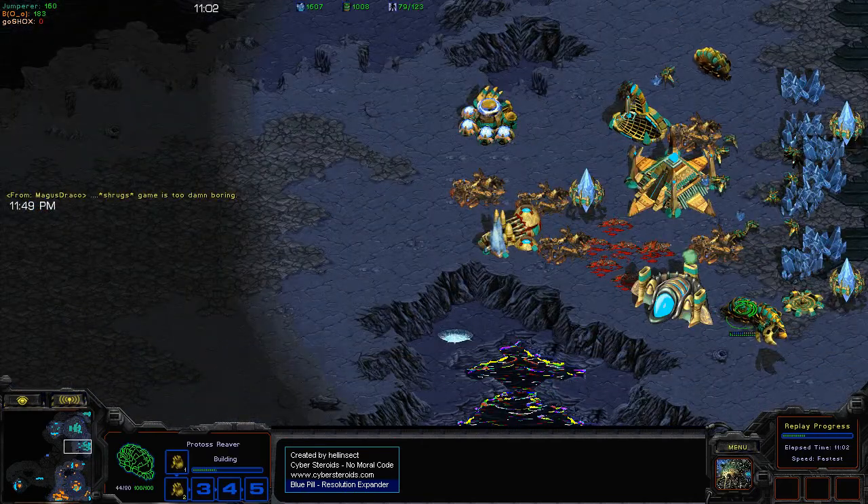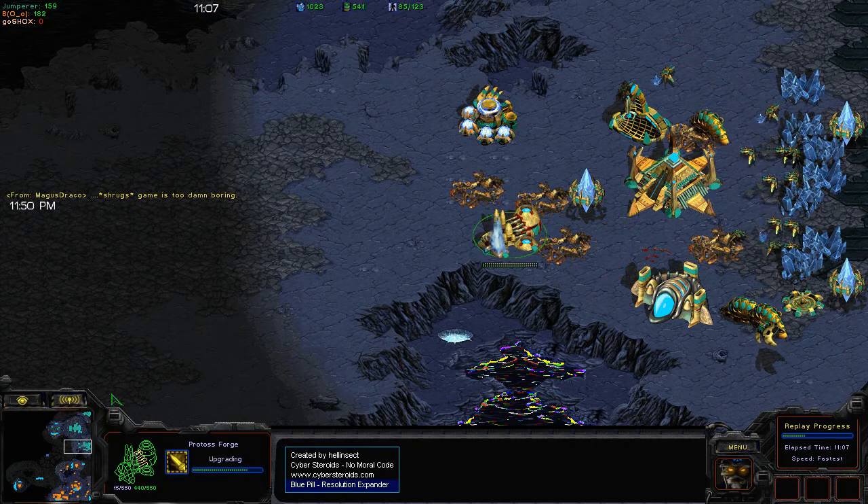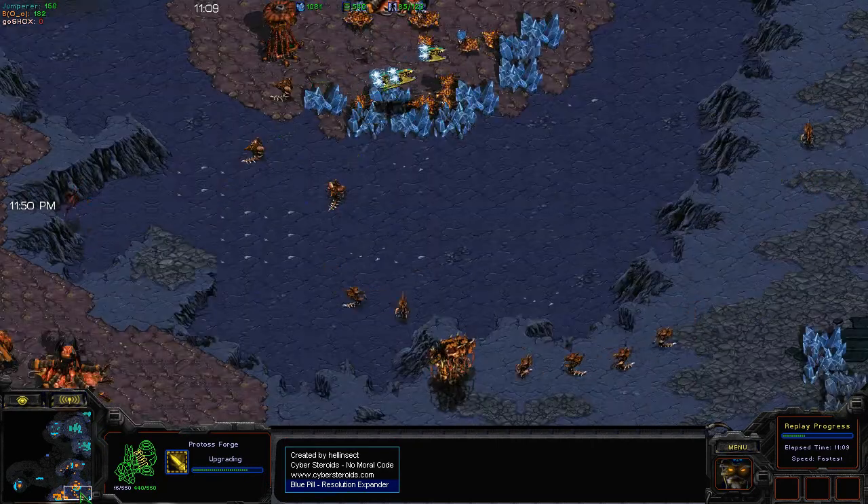Meanwhile, Jumper has managed to slow down mining for B-Face and cause some trouble by killing drones, and he's going to continue killing Overlords with these Corsairs.